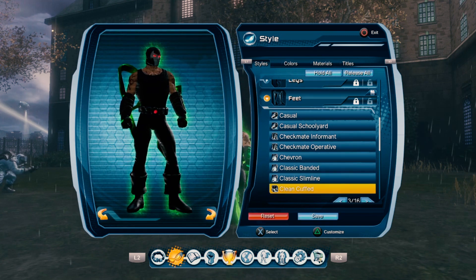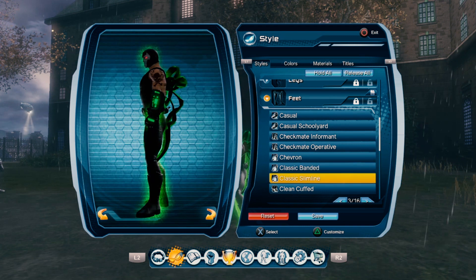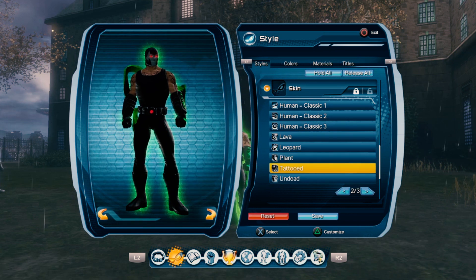For the feet, you can use some pretty standard boots — like the Classic Slimmed, the Clean Cuff Boots, or even the Branded ones. I like to use the Classic Slim Line. For the skin style, you can use the Tattoo style or just the normal Human style — that's up to you.